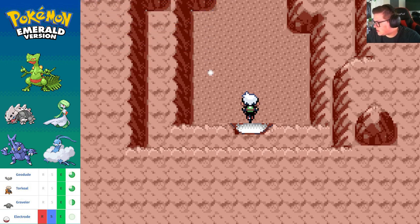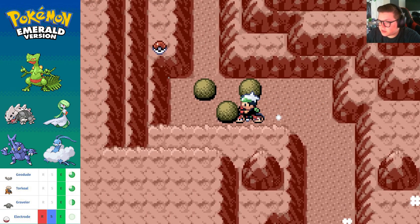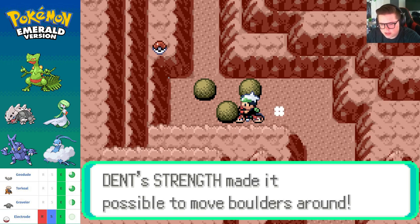Magma Hideout, all right! Let's quickly pull up — Team Magma Aqua Hideout. What Pokemon do we have? Geodude, Torkoal, and Graveler. We also apparently can come across some Electrodes. We need someone with Strength for this. Lairon can use Strength — look at that, we're nasty with it.